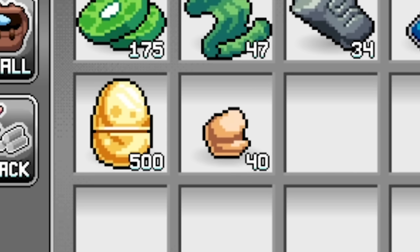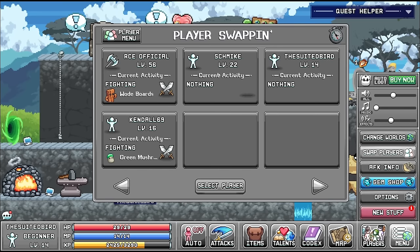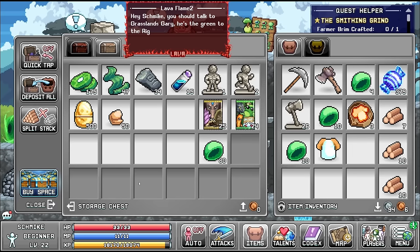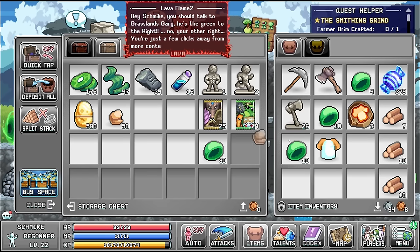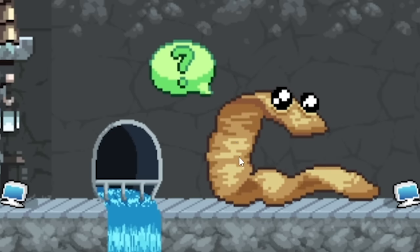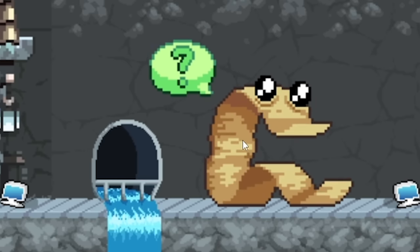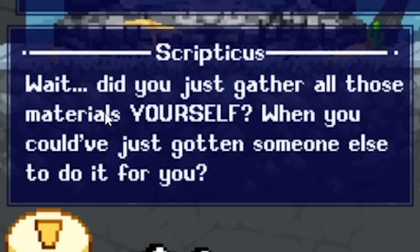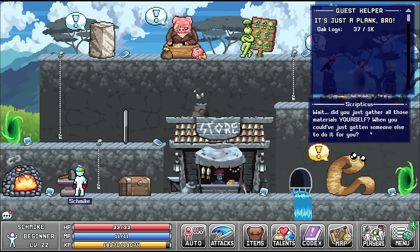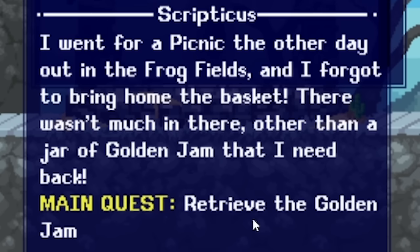We can swap back to Schmeich - if we come over to the chest we can share everything, so now he has copper ore, which means I can craft the farmer brim. Our good old friend the tapeworm has a quest for us again: 'Did you just gather all those materials yourself when he could have got someone else to do it for you?' No, I actually got the suited bird to do it for me. Now he's got a quest to retrieve the golden jam.